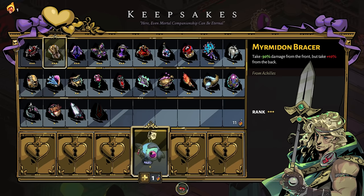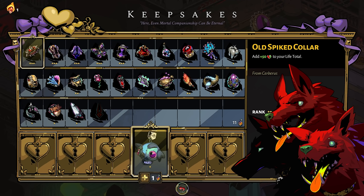If you're looking for a rock-solid keepsake, consider the Old Spiked Collar from Cerberus. When maxed out at rank three, you'll gain 50 life points to your maximum life force. This is a great keepsake if you're a beginning player looking for a little more padding and trying to extend your run.